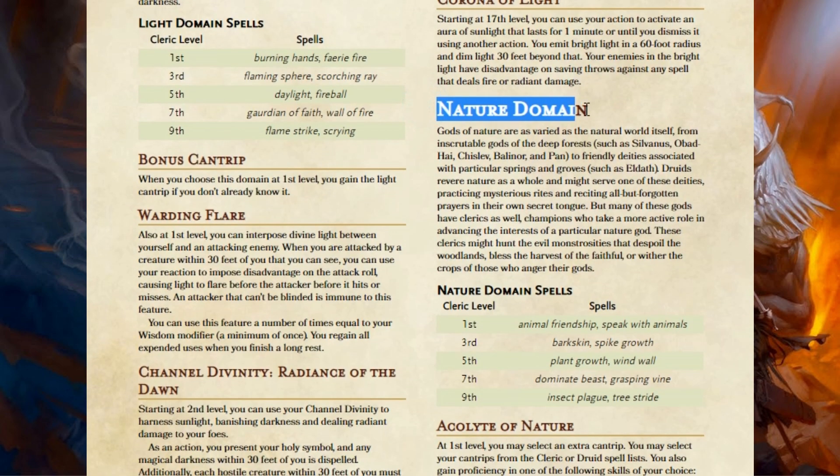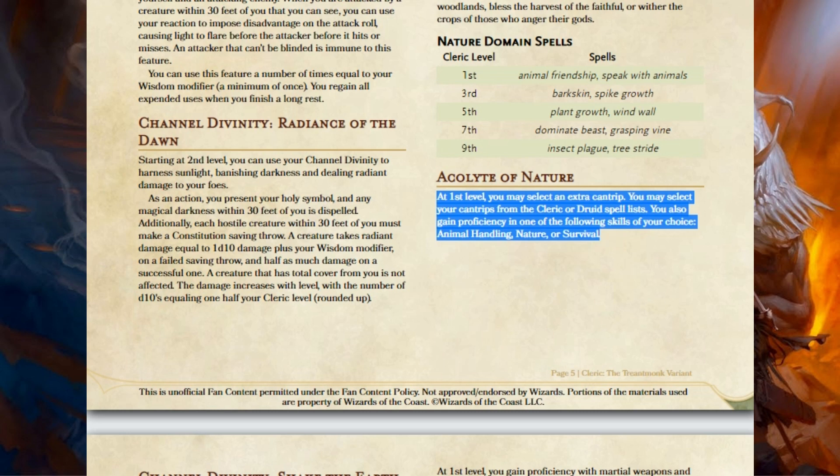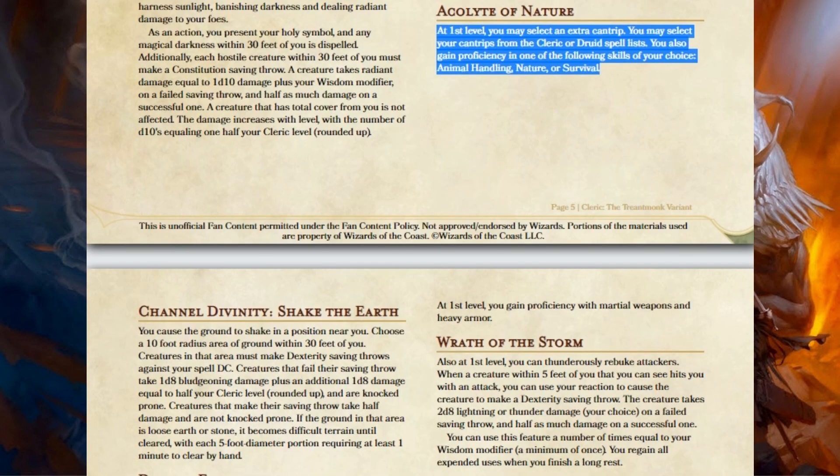That brings us to the Nature Domain — one I thought needed more significant changes, because some of the stuff with Nature Domain just doesn't make sense and some just doesn't come up. I wanted to give the Nature Domain a much different feel. First, I took something away: Nature Domain used to get Heavy Armor Proficiency, and I took it away. I don't see why a Nature Domain Cleric gets Heavy Armor Proficiency — I certainly see why a War Cleric gets it, but not Nature Domain. Second, Acolyte of Nature now lets you choose any additional Cantrip from either the Cleric or Druid Cantrip list, giving a few more options.